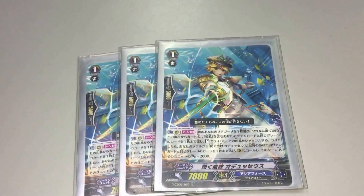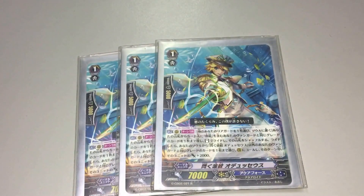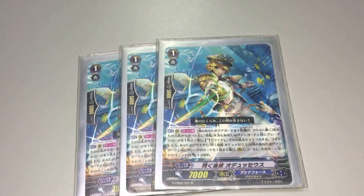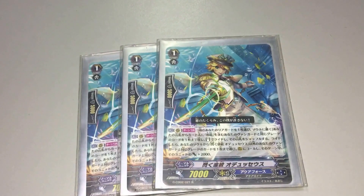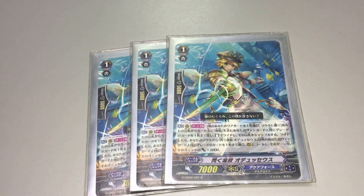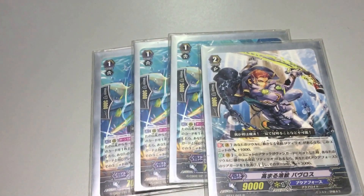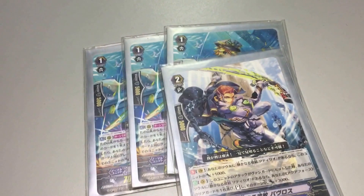The deck also runs 3 copies of Odysseus. Odysseus's effect is basically you move 1 card, 1 rear guard to the soul, then superior ride 1 Ripple that is the same grade as the 1 card. Then after that, choose 1 card from your soul that is the same grade and add to your hand. Then you get power plus 2000. The combo is basically you superior ride this card, then superior call this card up from the soul so you can fill your field and filter your hand.